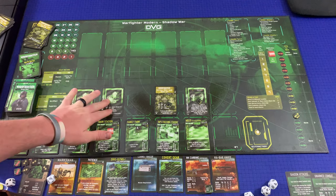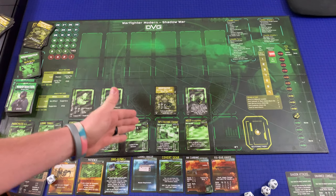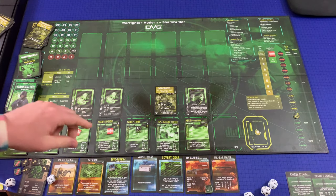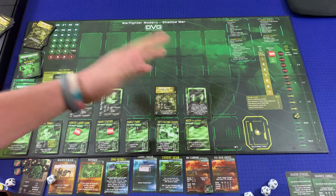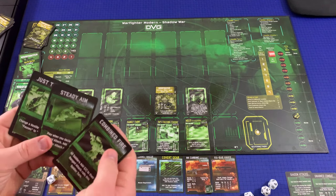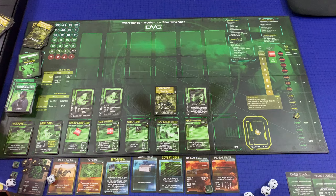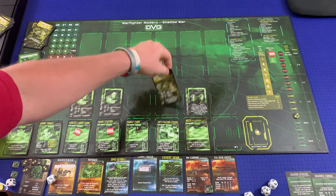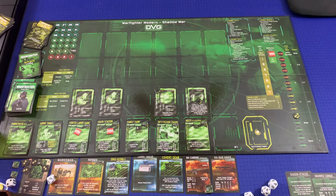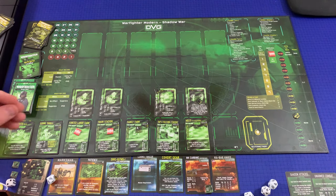Movement rolls: one group rolls eight and moves off the board — they're gone. Another group rolls six, stays. But other hostiles roll and of course move toward my location. We flip them over and deal with them. The train station mobilizes and another reaction force shows up there. Things are escalating quickly as we push toward completing the hacking center objective.